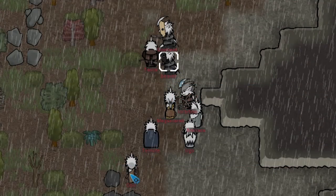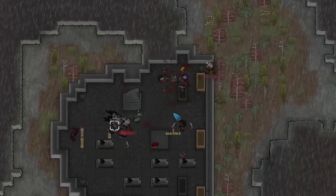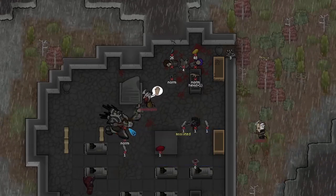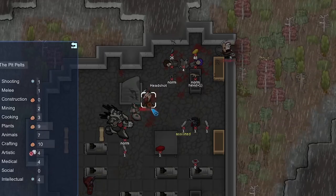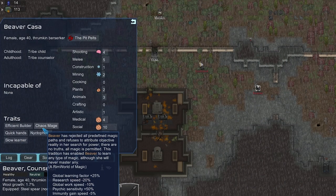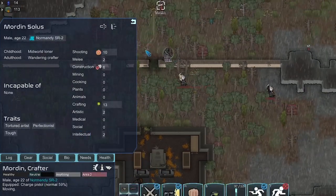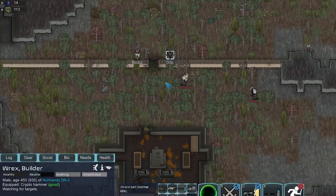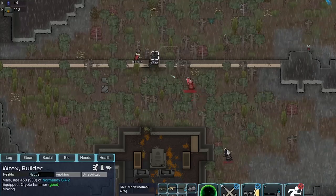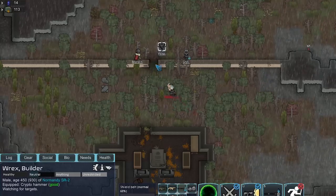We're getting a tribal raid attacking from three sides — so this can be a fat raid. On the bright side, these are just normal raiders and they did prepare for a while. They're going for these mechs first since they're not sappers. One of them's dead — that was their entertainer third caster. These guys are fleeing — that was just their smallest group of three. Beaver is actually a caster. I was thinking about using the Orb of Souls on her and stealing the Chaos Mage trait. Efficient Builder is actually not bad but once you have around 8 construction there's no chance to fail anything, so that trait blows.